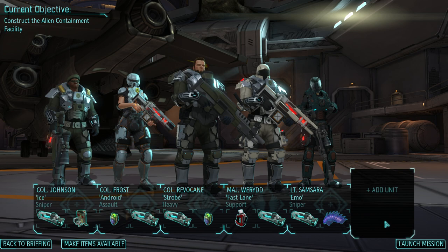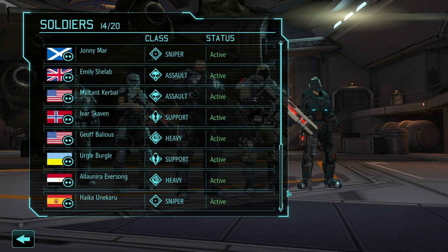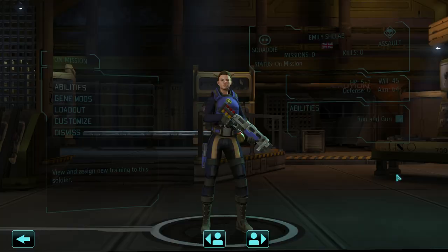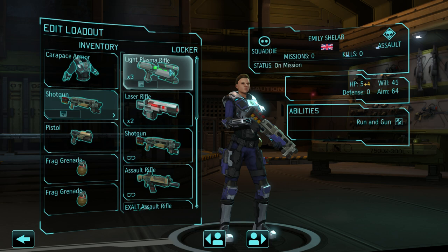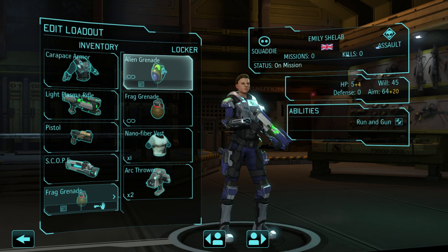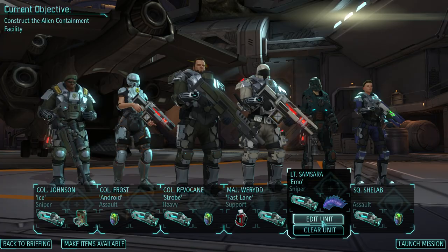I'm going to drop Brandy Bear from this mission and we are going to take Emily Sheelab. Let's see about setting you up: Carapace armor, light plasma weapon because you've got fairly low aim naturally. A scope that brings you up to 84, which is, you know, comparable. And let's give you a grenade as well.